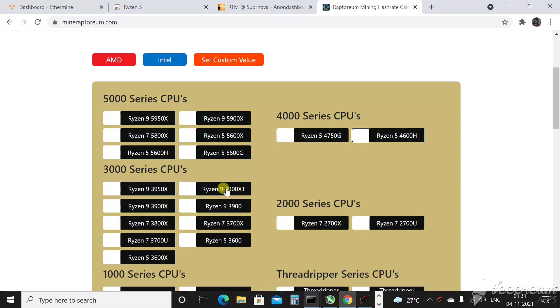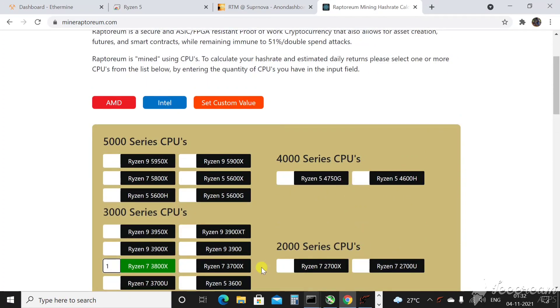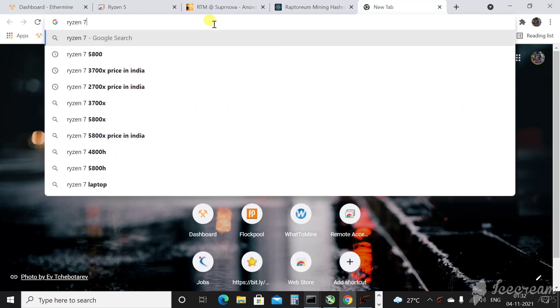The most profitable CPUs are: Ryzen 9 3950X, Ryzen 9 3900X, 3900 XT, 3900, Ryzen 7 3800X, and 3700X. These are the most profitable CPUs to mine Raptorium right now. For example, the Ryzen 7 3800X gives around $1.18 a day, which is pretty good profit considering its price.